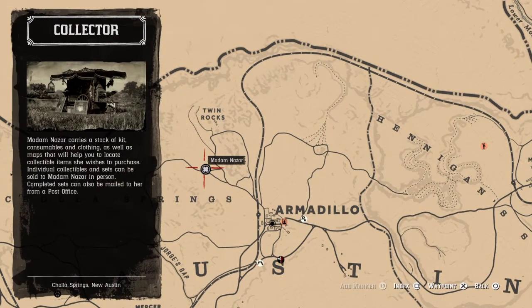If you're looking for Madame Nazar today, she's located just south of the Twin Rocks area in the Cholla Springs region. Just travel northwest from Armadillo — that's the quickest way to get to her. When you see her, make sure you sell her some collectibles because she likes that, and pick up any collector maps you may be missing. Make sure you sell things to complete a set. Happy collecting!